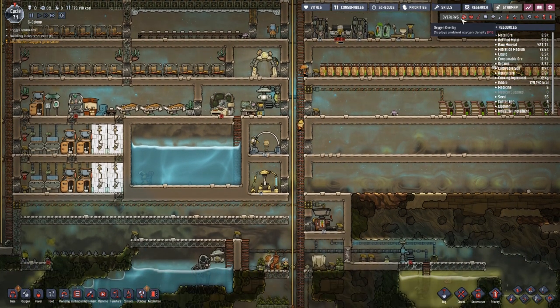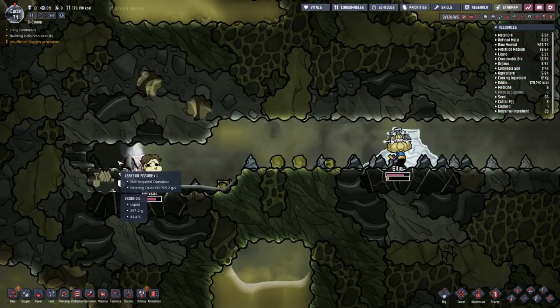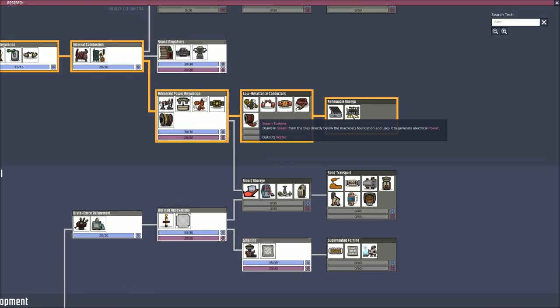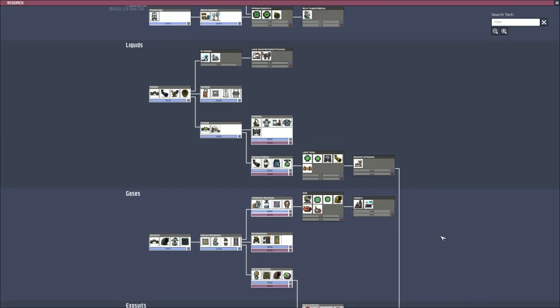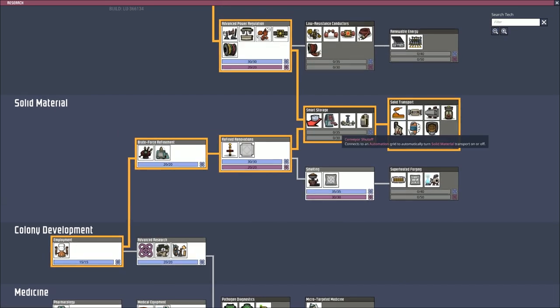Actually I think we're okay for oxygen — carbon dioxide is the problem, not oxygen. Although it's breathable, but only barely — yes, we need to produce more of that. Finding those two has just changed the game massively. Now that we have oil, we can eventually go for a steam turbine — renewable energy that draws steam from tiles below and generates electrical power, outputs water. It does require plastic, but we now have oil. We'll also need to think about an ore scrubber because there's going to be a lot of germs digging all of this stuff out.